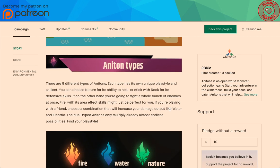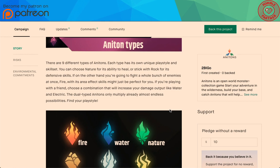Anaton types: there are nine different types of Anatons. Each type has its own unique play style and skill set. You can choose nature for its ability to heal, or stick with rock for its defensive skills. If you're going to fight a whole bunch of enemies at once, fire with area-effect skills might be perfect. If you're playing with a friend, choose a combination that will increase your damage output, like water and electric. The dual-type Anatons multiply the already almost endless possibilities.